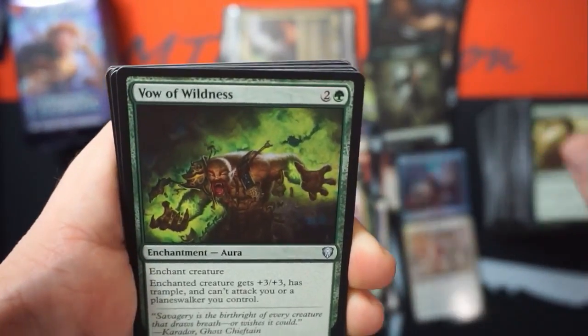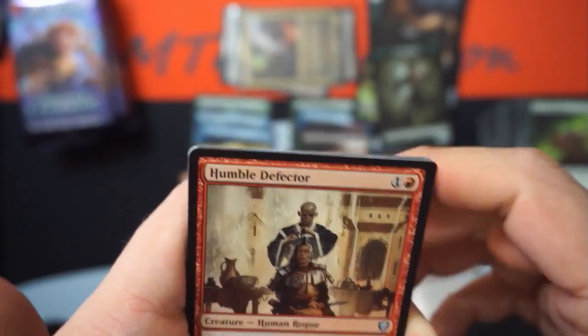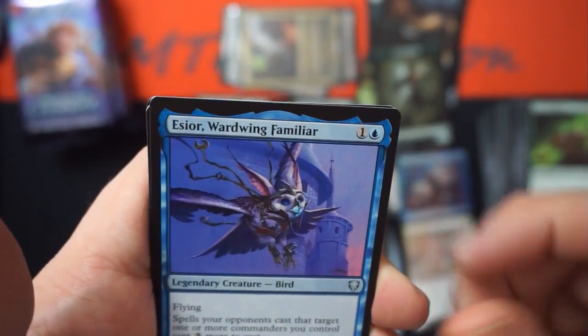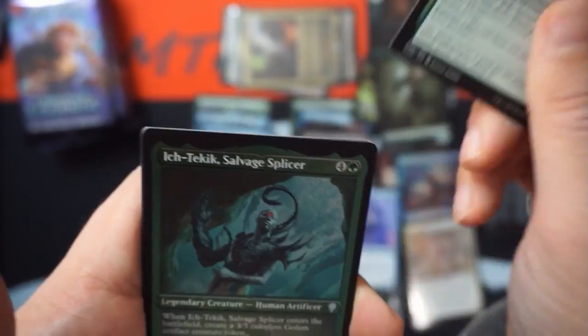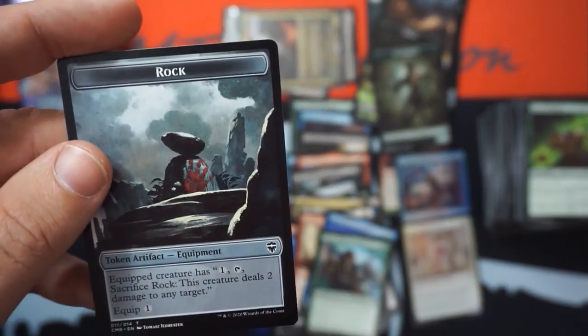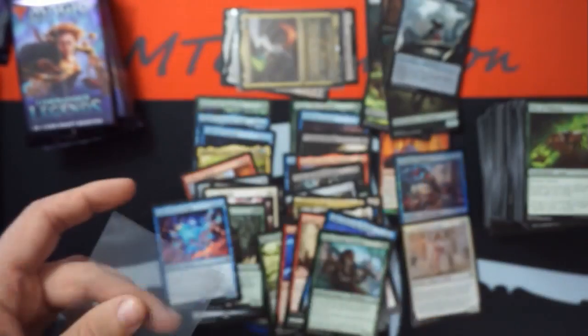Vow of Wildness — trample, plus three plus three, and can't attack you. Humble Defector. Imperious Perfect, very good. Body of Knowledge. Ward Warden familiar. Numa, Joraga Chieftain. And an etched Salvage Splicer — that actually looks really really good etched.